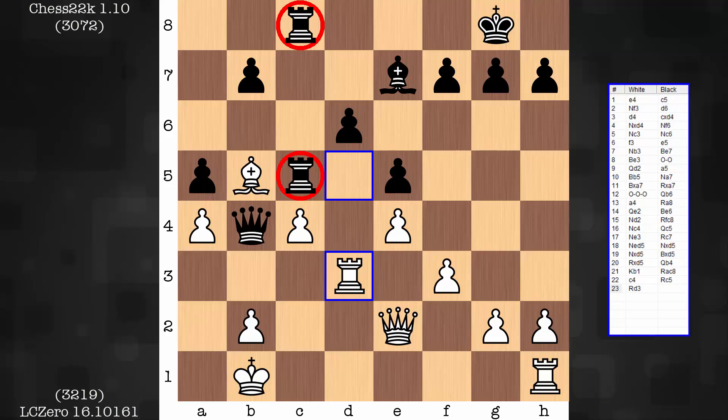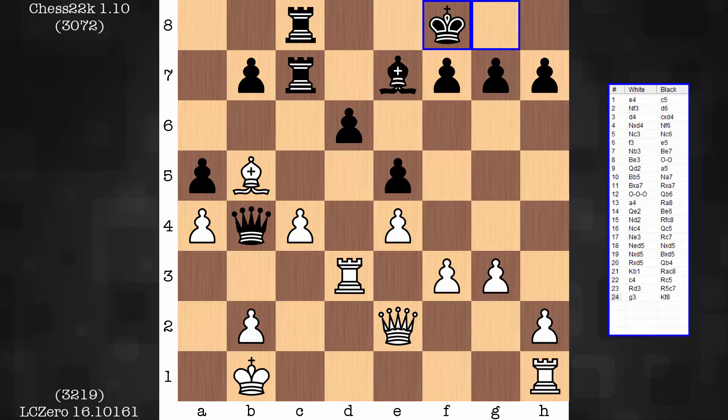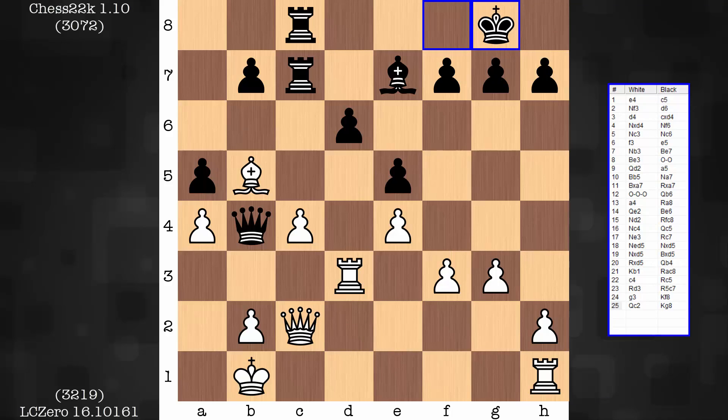So this is where the attention turns towards the king side. How do we do this? We start to control some dark squares, pushing through with f4. A little back and forth for black — tough to suggest anything. This is the one active piece black has, the queen, and she's on the queen side.